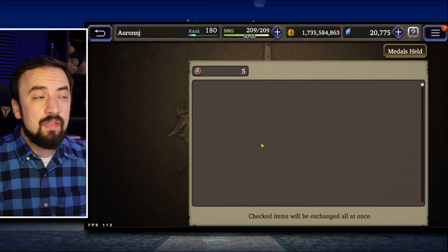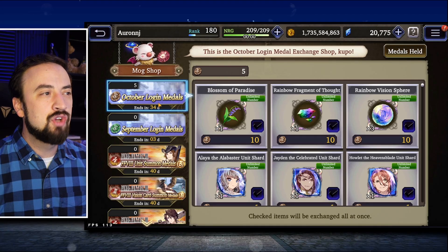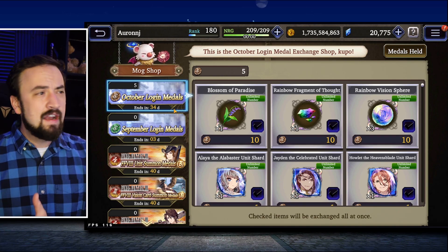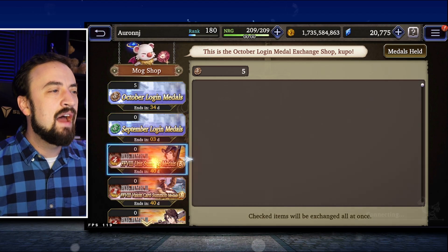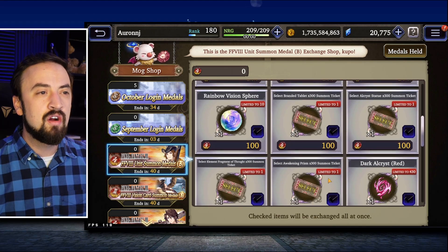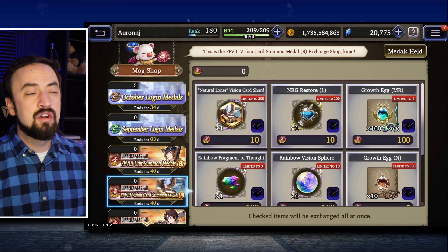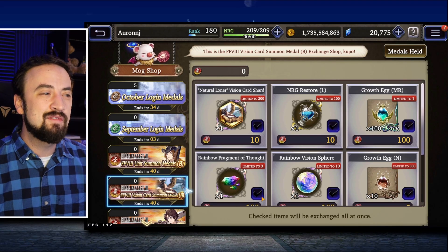Mog Shop — there's nothing special or new in here. There was a bug where the October medals were displaying as September medals, but even though they look different, you are getting October medals, so don't worry about it. Then there's the Irvine Shop, where you can coin pity him or get your shards. Vision card shop is where you go after your 5-step to pick up shards for the vision cards you've just pulled.